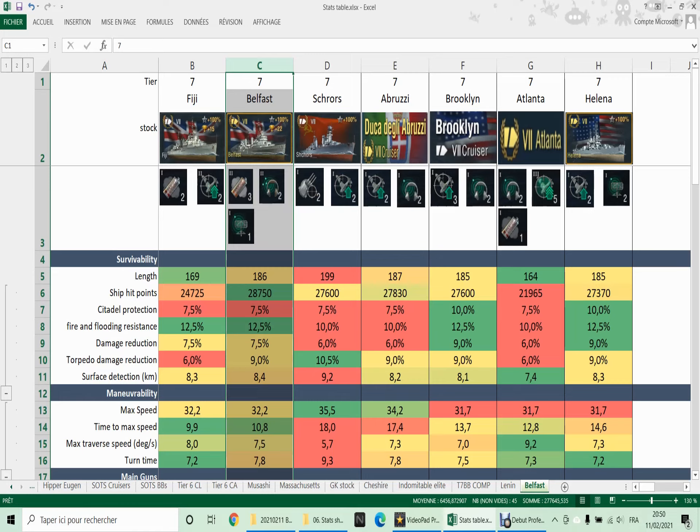What makes it so great? It's very easy to see — the three smoke charges, two charges each. With the proper captain David Beatty and the right captain skills, you will be able to hide in smoke for 40 seconds. That is absolutely incredibly safe. You can spend half the game hiding in smoke, shooting at enemy battleships or other cruisers.